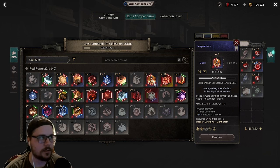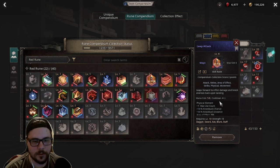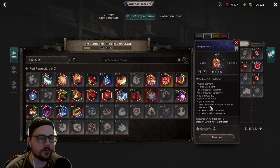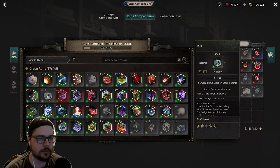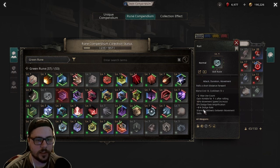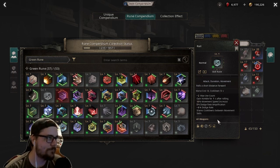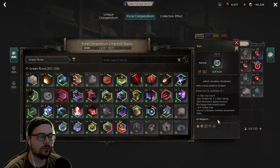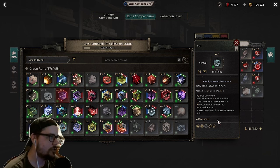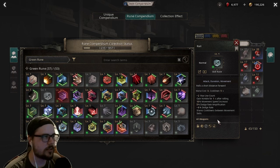If we look at Leap Attack - and this is how you tell the difference - if you scroll down you'll see 'shares cooldowns between offensive movement skills.' That's its own set of cooldown sharing. Then you've got skills like Roll, and if you scroll down here it says 'shares cooldown between movement skills.' That line of text is how you can tell the difference. So you can have Roll and Leap on your bar and they don't share cooldowns - that's how you can have multiple skill runes.